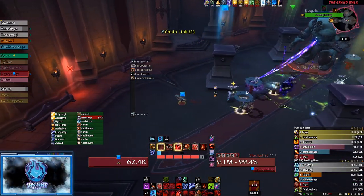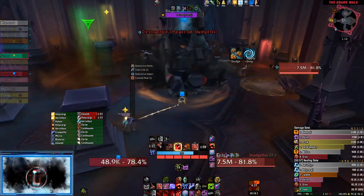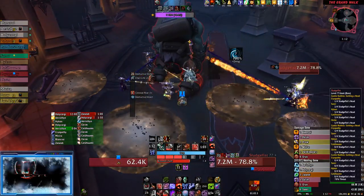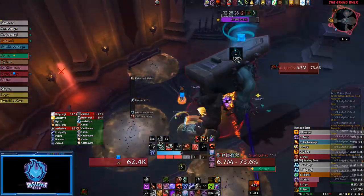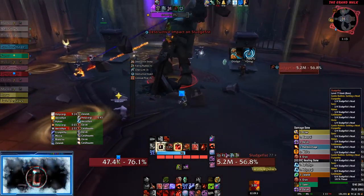Start the encounter and begin whittling down Sludge Fist. During Hateful Gaze, tanks will want to position themselves so that Sludge Fist breaks the pillar that Dirt Flap is on. Once the pillar is destroyed, Dirt Flap will fly to another pillar, indicating to smash that one next. Rinse and repeat until all four pillars are destroyed, then finish up the boss.